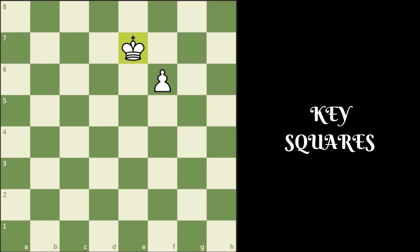We looked at positions where the king of the superior side was far away. Now if the pawn has the support of the king, it can often be escorted to the 8th rank. The king needs to reach the key square in order to win the game — it does not matter whose turn it is to move. If the king reaches the key square in time, the superior side wins. Take a look at this position: the pawn is on f6 and the king is on e7. E7, f7, g7, e8, f8, and g8 are the key squares here.